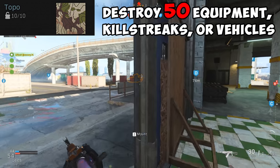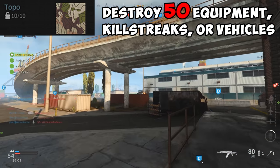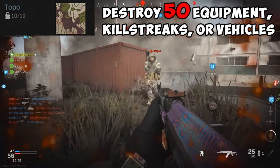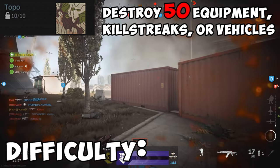For Topo, you're going to destroy 50 equipment, killstreaks, or vehicles. Throw on Spotter for this one to make it easier, and just continue destroying everything the enemy puts down. Difficulty? Rocket go boom.